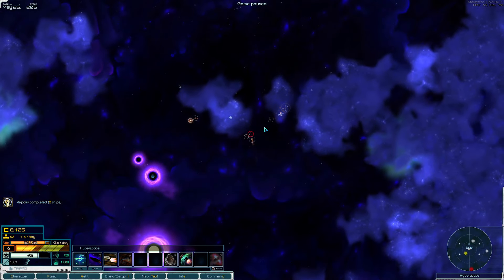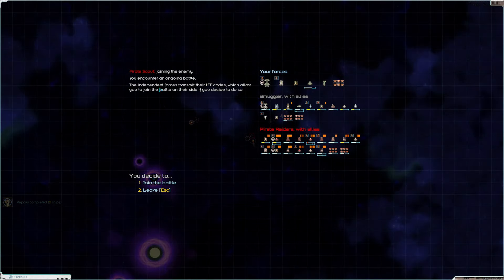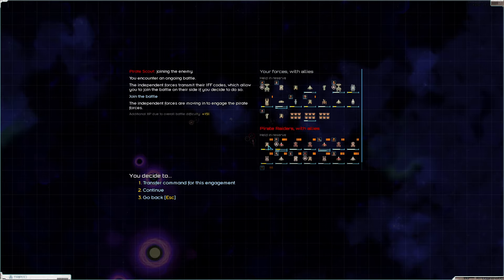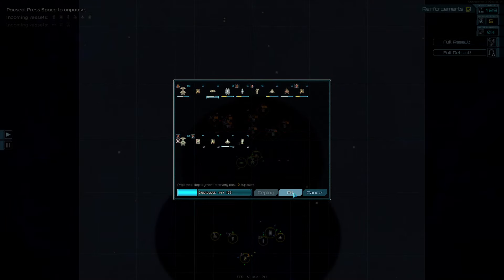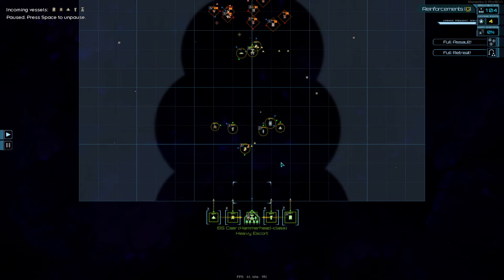There's a smuggler with allies. We may have to turn on our transponder so we can join one of these fights. We'll join on the side of the independents and take on this rather large fleet, but a lot of them have D-mods and are banged up already. So as long as we keep our fleet together, this should be just fine. We'll deploy all ships, but we will tell everyone to follow us instead. Of course, I forgot to link my assault chainguns.